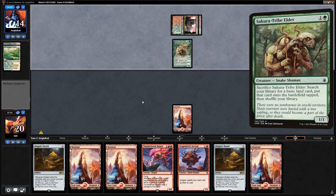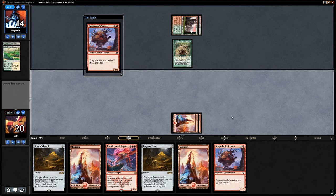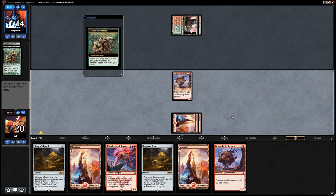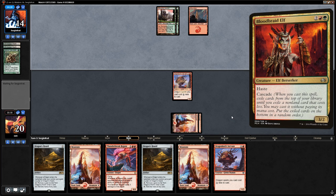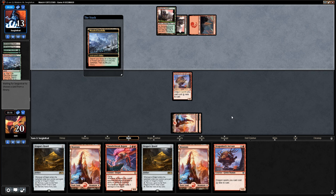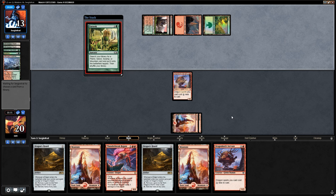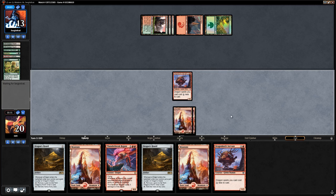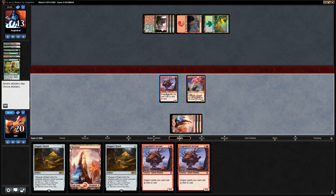Opponent didn't fetch, which means their hand is land-light. They find a second land and might play a two-mana ramp spell. We play a second servant — mostly looking for finishers now, five and six-mana dragons. Opponent sacrifices their Sakura-Tribe Elder right away. No Bloodbraid Elves seen so far — some Scapeshift decks run Bloodbraid instead of Arboreal Grazer. Opponent's not stumbling much despite the mulligan to five. A Farseek comes down — they could already cast Primeval Titan next turn.